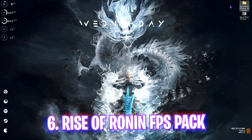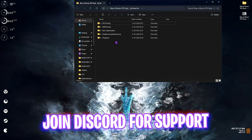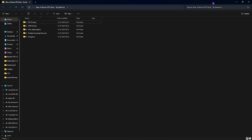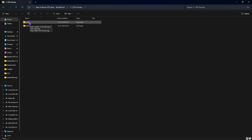The next step is the Rise of the Ronin FPS Pack — I'll leave a download link in the description. You can also join my Discord server for a detailed tutorial. Inside you'll find five folders. The first is CPU Priority, with AMD and Intel options. Double-click to apply the one matching your CPU. This sets the correct DWORD values for your processor to improve its performance.